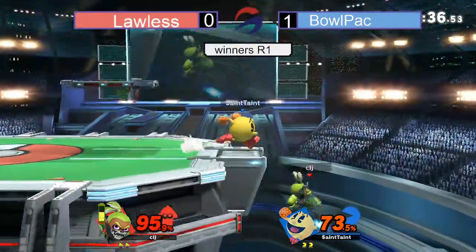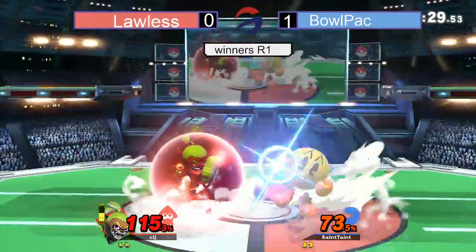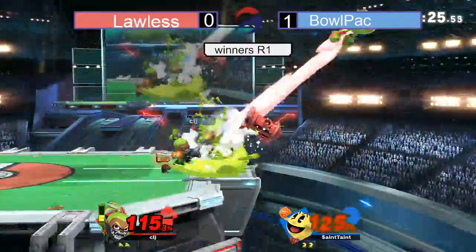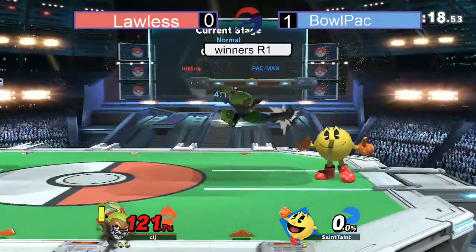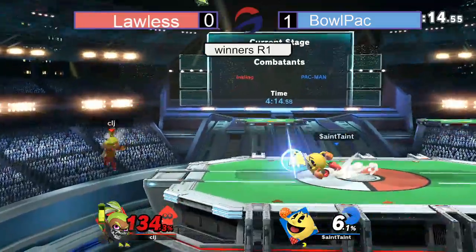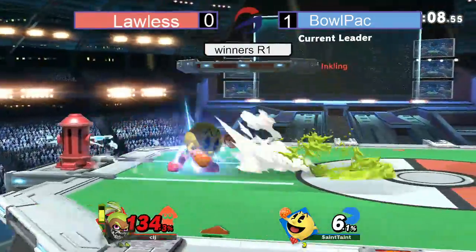Setting up the Hydrant so he can charge up some fruits. Gets the key — does hit Lawless, doesn't do much though. Sends him off on a ledge trap situation. Lawless getting a little aggro with that F-Smash, not quite going to hit. Another shield with that F-Smash — gets the punish with the F-Smash, finds him trying to use that side B. The bell clashes with the Splat Bomb. Gets back to stage safely, though.